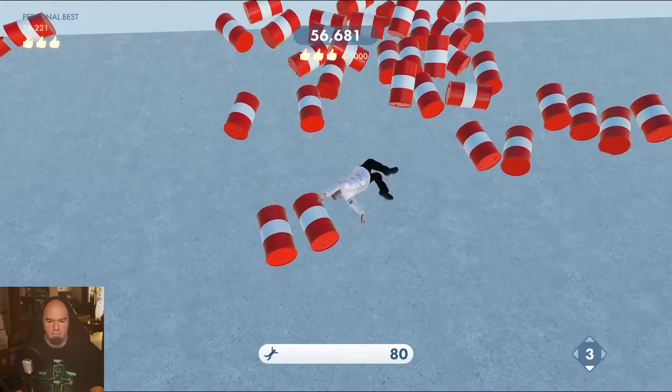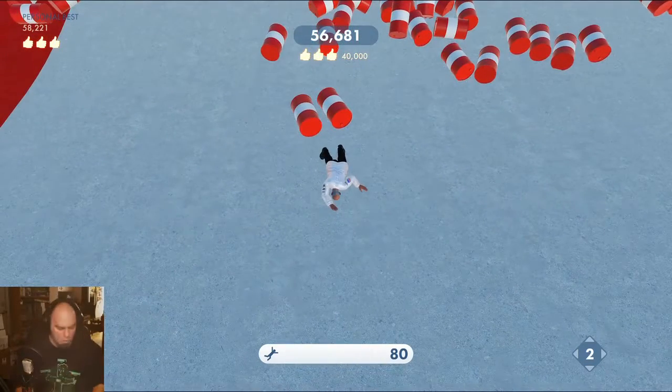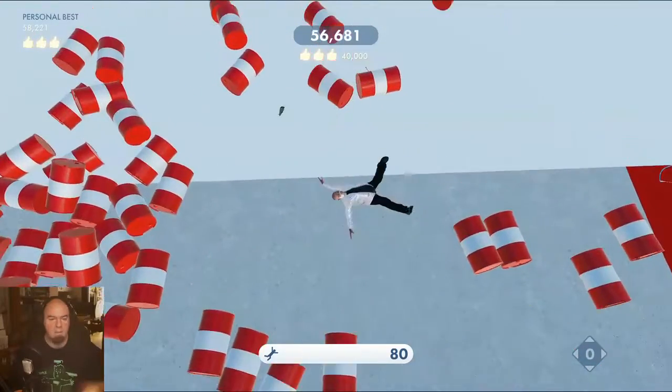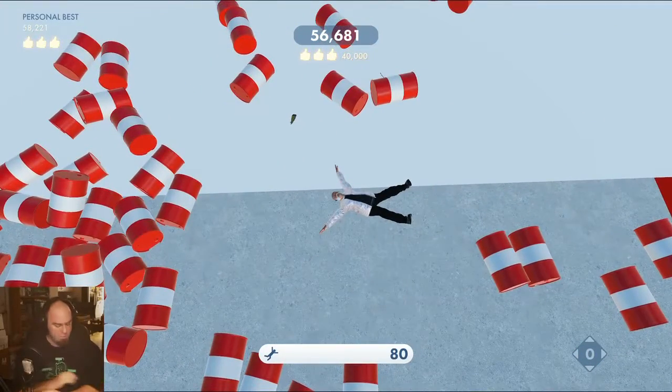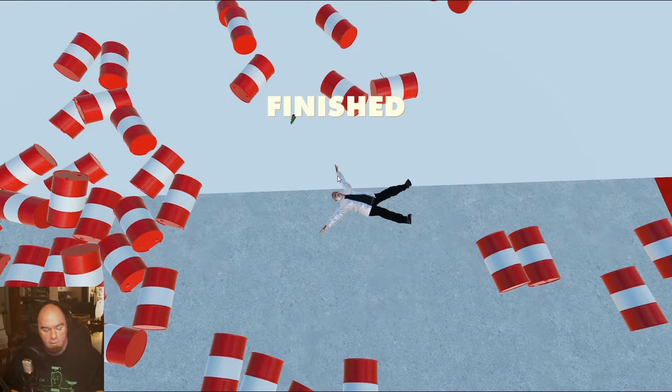Poor Stan. You see that number in the bottom right corner - those are nudges, that's also how you launch. Usually it's the control key. You can use a gamepad, but PC games - we don't use those, right? Although I gotta take that back because that's kind of a lie. The last video we had to use one because it was much, much easier.